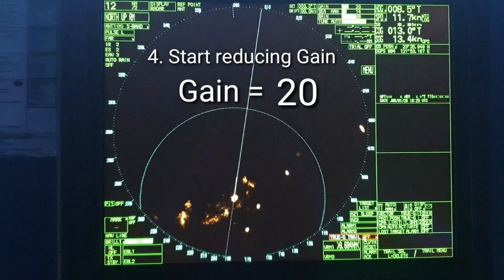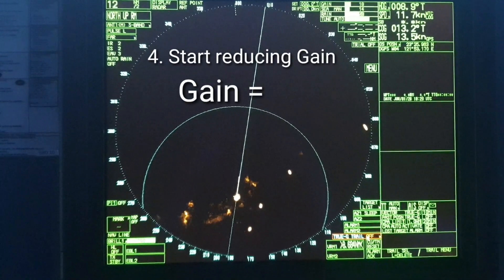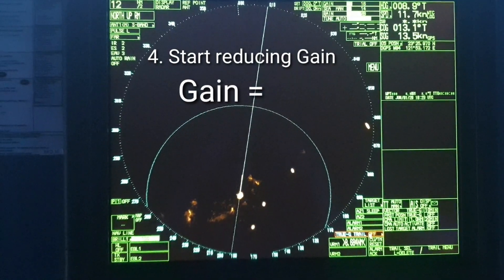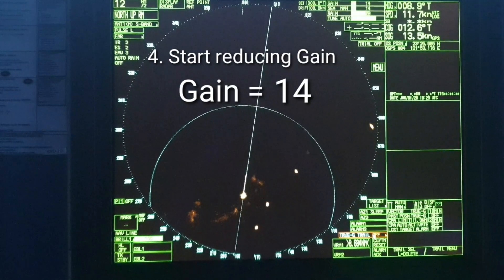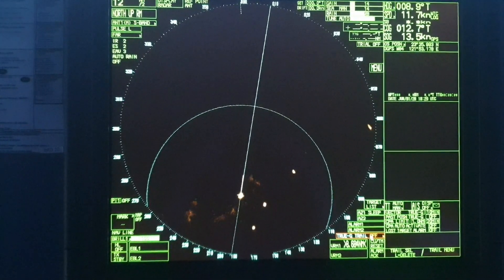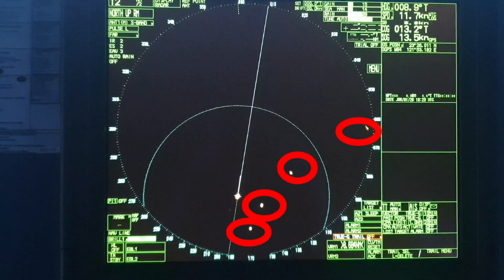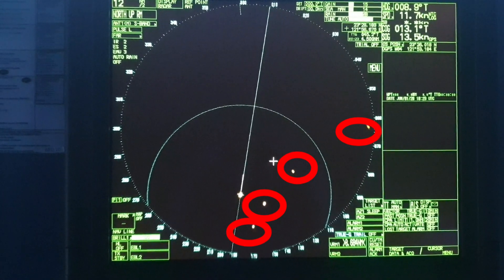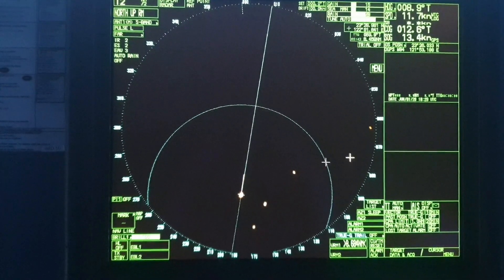The next step is to start reducing the gain. Do it very carefully — reduce the gain in such a way that your radar target's echo is good enough on the screen and the false echoes are diminishing. When you find a balance, you can see that all four targets are still visible on the radar and there are no false echoes because of the rain or clouds.